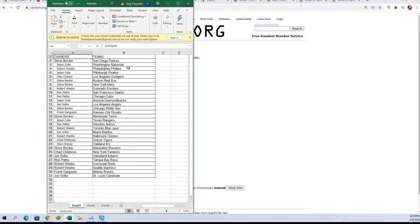Okay, Steve B you've got the Padres. Jason C — Nationals. Robert W — Phillies. Jason C — Pirates. Stan C — Dodgers. Steve B — Red Sox and Mets. Robert W — Rockies. Ron P — Giants and Cubs. Jason C — Diamondbacks. Joe S — Angels. Steve B — White Sox. Frank G — Royals. Steve B — Twins. Jason C — Rangers. Ron P — Astros. Robert W — Blue Jays. Joe S — Marlins. Robert W — Orioles. Chad C — Tigers. Stan C — A's. Steve B — Brewers.